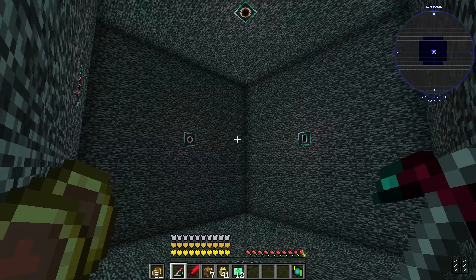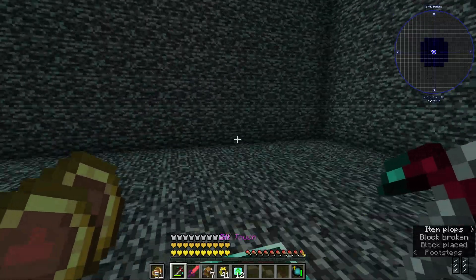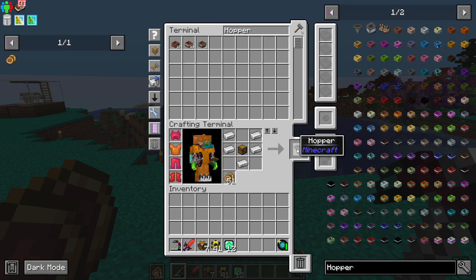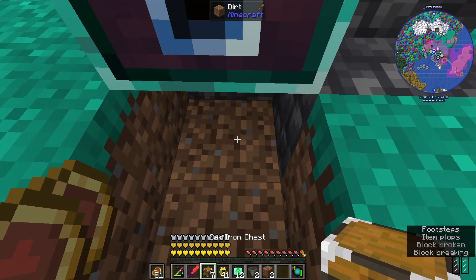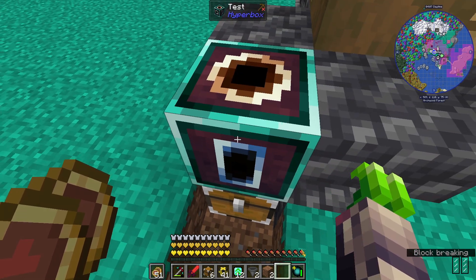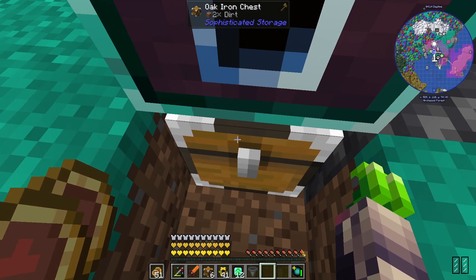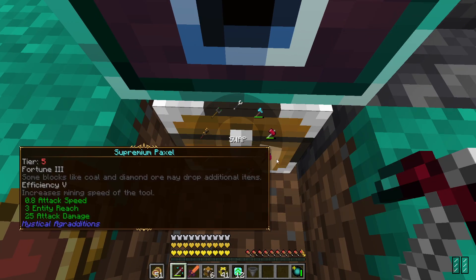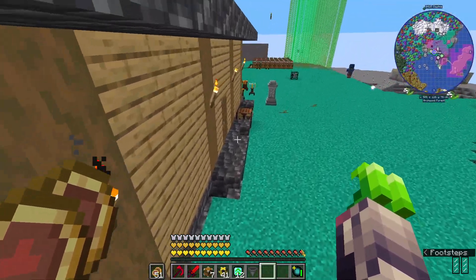It appears the reason I could not do pipes is because hoppers are what they're telling you to use — it's kind of not as friendly with pipes, which is okay. Let's grab a couple of hoppers to test. I'm thinking if I put a barrel and I put a hopper here, then two dirt — will that transport to the chest? It will! Nifty. It's just not as compatible as most compact machines.